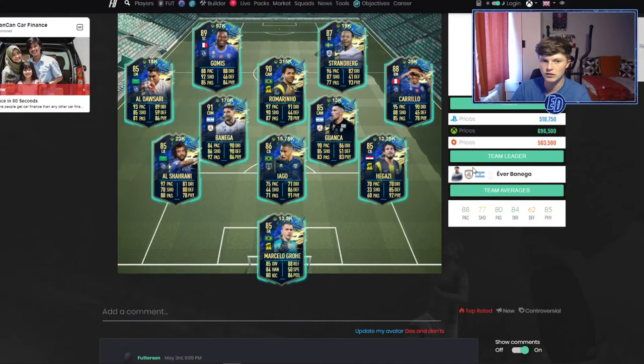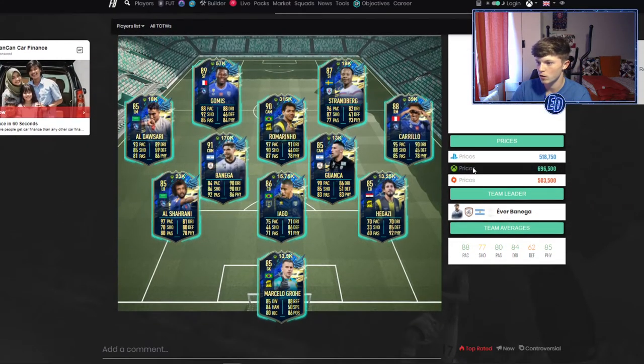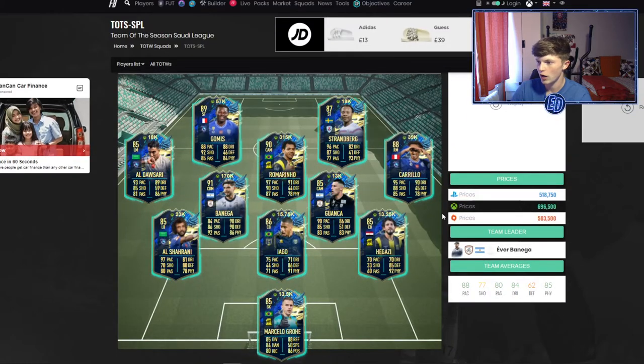This is the Saudi League TOTS. If you haven't seen it, this is kind of a good view on Footbin. Bar the objective players and SBCs, this is all the tradable ones you can get out of this pack. So there are a lot of stinkers — 13k ones, 15ks. Then there's a 39k Carrillo who would be a great super sub. Banega looks really, really good all round.